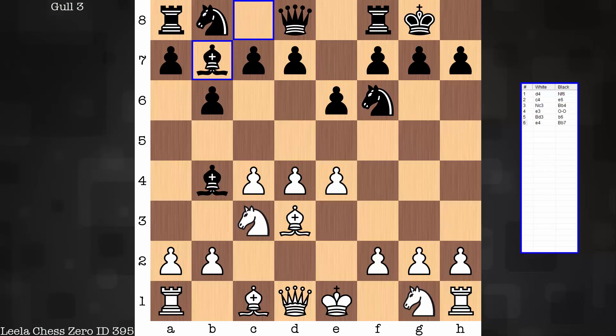Bb7. And from here, what to do with E4? You can think about F3, you can think about Qc2, but each has a bit of a drawback. F3 is weakening to the kingside. Qc2 — one might argue that's a little bit too early to deploy the queen. Well, Leela has a different idea. Can you spot what this move 7 is? Feel free to pause the video. You ready for this one? It's very beginner-like. E5.